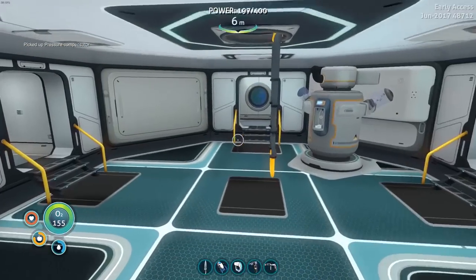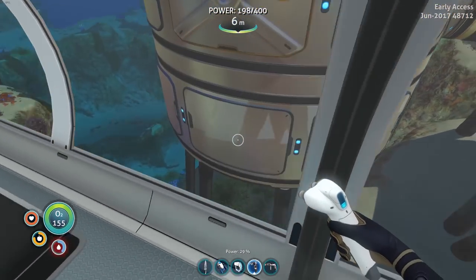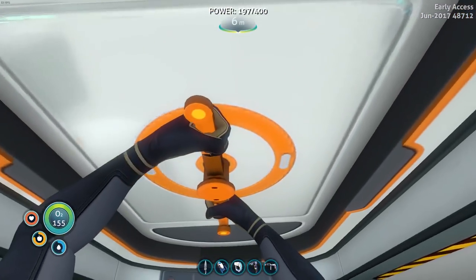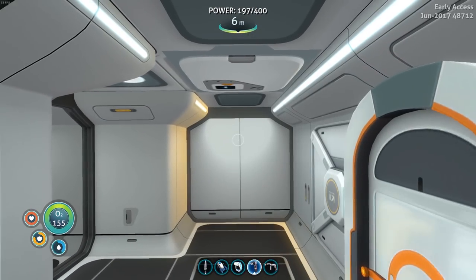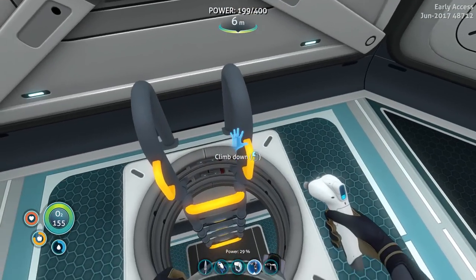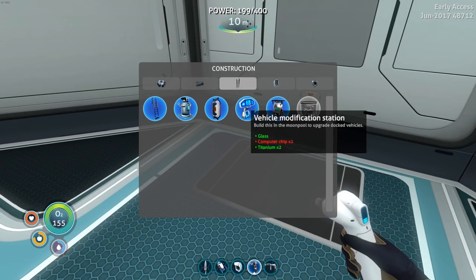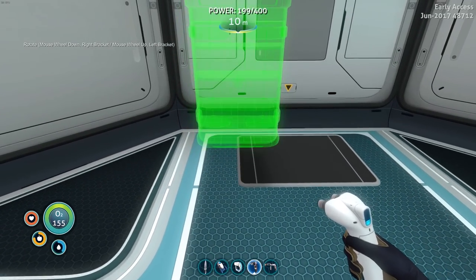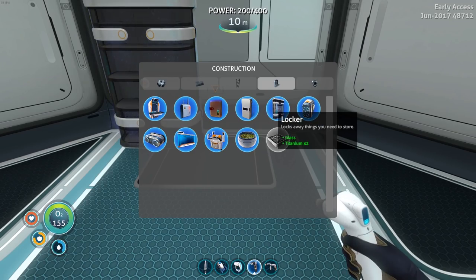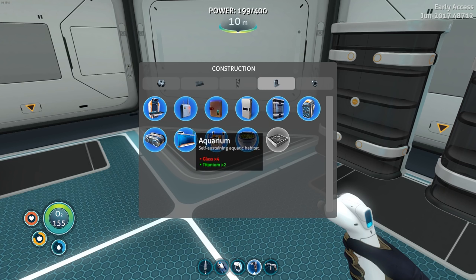Before we do anything else, let's build some lockers. I was kind of thinking about putting all the lockers and making a locker room down below, because I don't really use that room for anything. So it would kind of make sense to build that underneath the bioreactor. I should have enough for at least one locker. We need one glass and two titanium to build one of these lockers. I'm gonna try and place two of them here — but I ran out of glass already. That is not good.